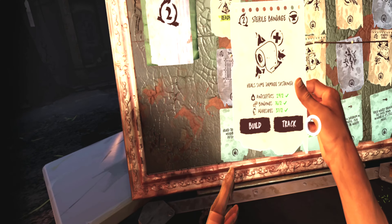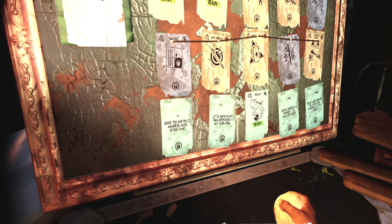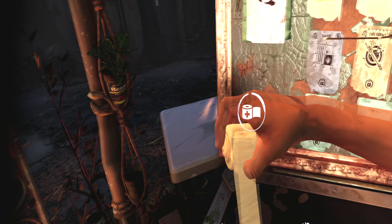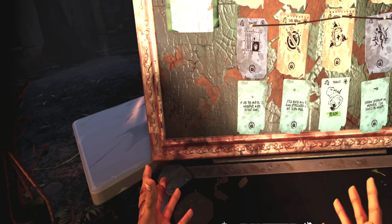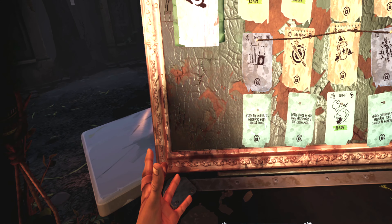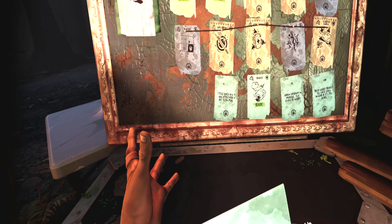Any health you've lost from falling off or getting hit by zombies - just make this sterile bandage. That's why it's important to unlock this one as well, because it's kind of important to get stuff like this. Your health basically comes back up after that.